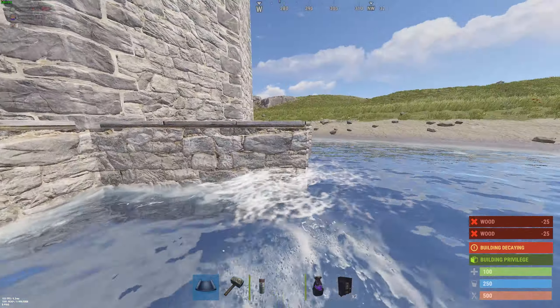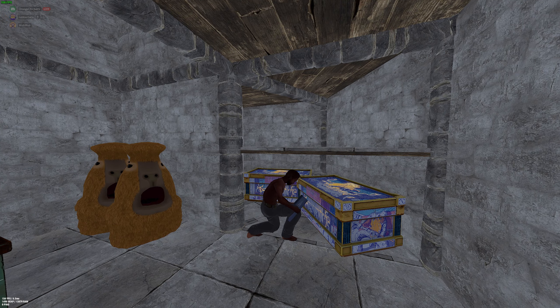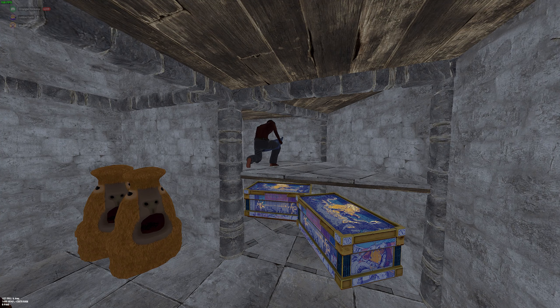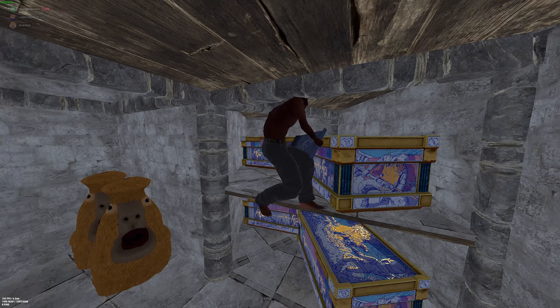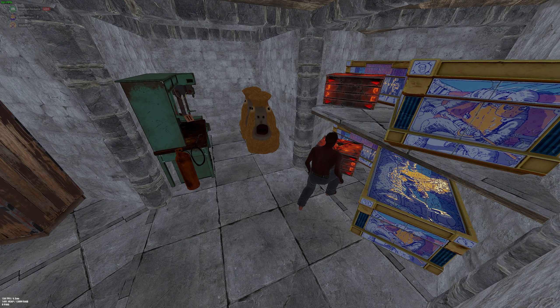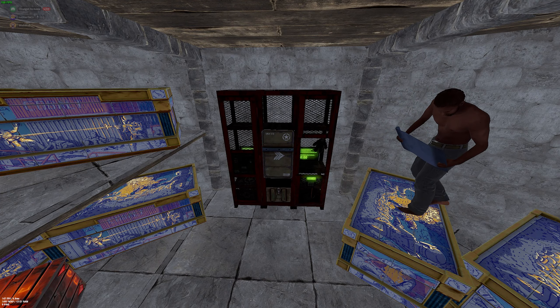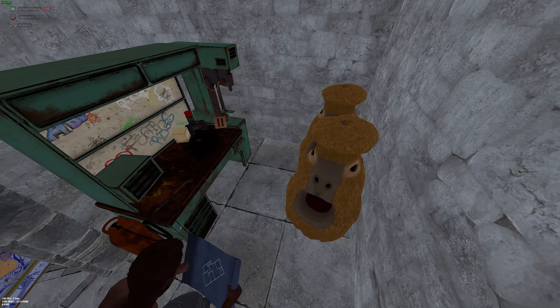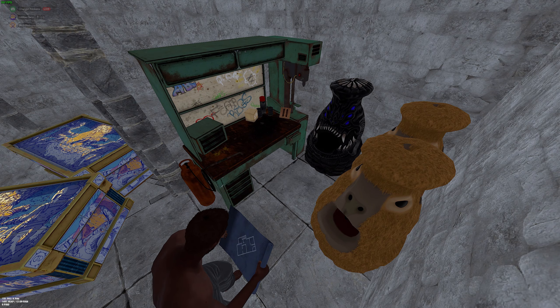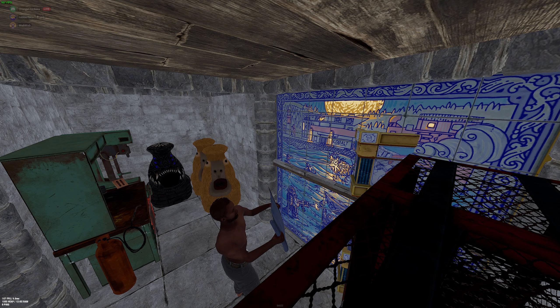Here is where you could add the extra honeycomb if you really wanted to. I'm going to start slapping down the boxes in the loot room — this is going to be the main loot room. If you're running solo or duo, you probably won't need much more loot storage than this anyway. Put some boxes over here on this side and just line the floor with them. Some more over here, a locker right here, more boxes underneath, a tier three workbench, and another furnace. Go ahead and start putting your doors down.